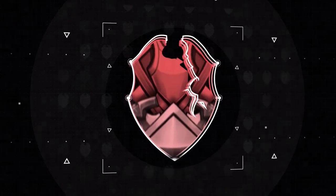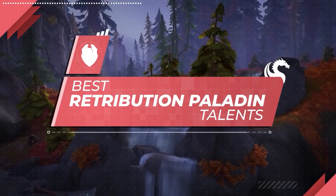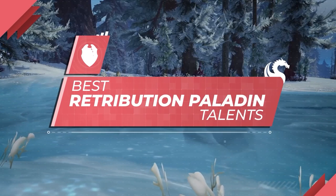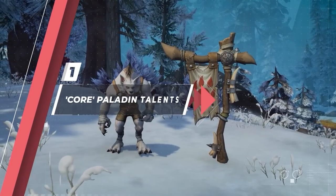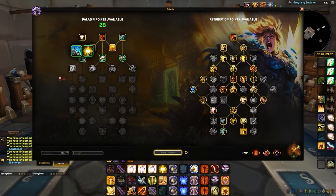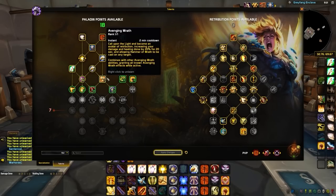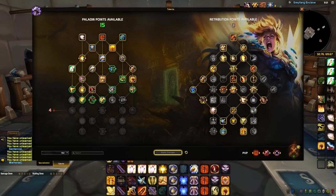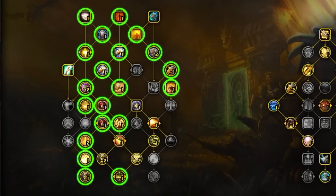Now let's talk about Talents. There's quite a bit to cover given the huge revamp to the talent system in Dragonflight. We'll explain talent choices by starting with the Core Build before adding optional talents in both the Paladin and Retribution trees. The Core Build consists of talents you'll use in 99% of your games, either because they're too good or because they're required to spend points to progress the tree. The noteworthy talents in the Paladin tree are the Of Dusk and Dawn and Seal of Order pair, Sanctified Wrath, and the choice between Sacrifice of the Just and Recompense.